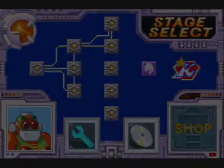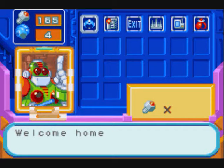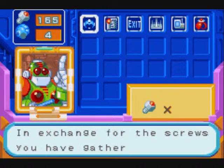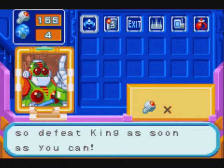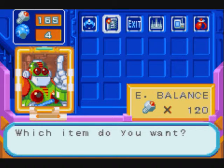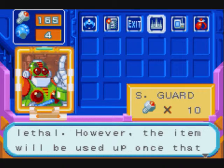Bringing shit back with Burner Man stage, though we're not going right into it, we're going into the shop. This game, like a lot of the later Mega Man games, gives you a lot of upgrades to buy — from an extra life, which is the one on the left, through the energy balance, spike guards, and so on.